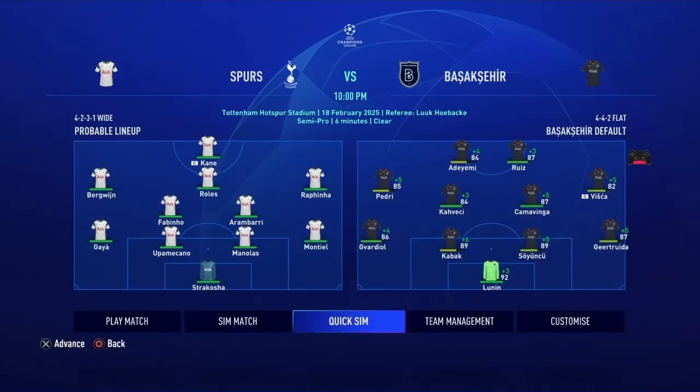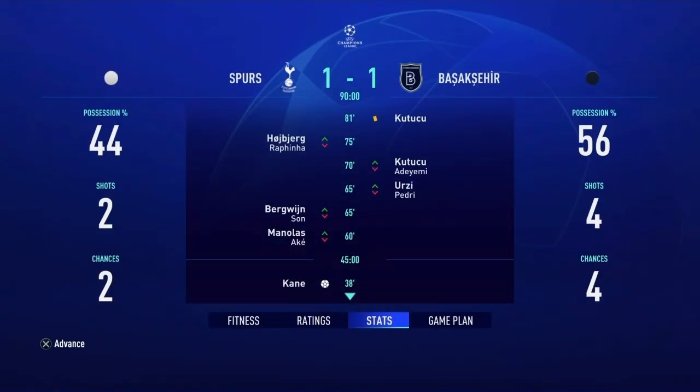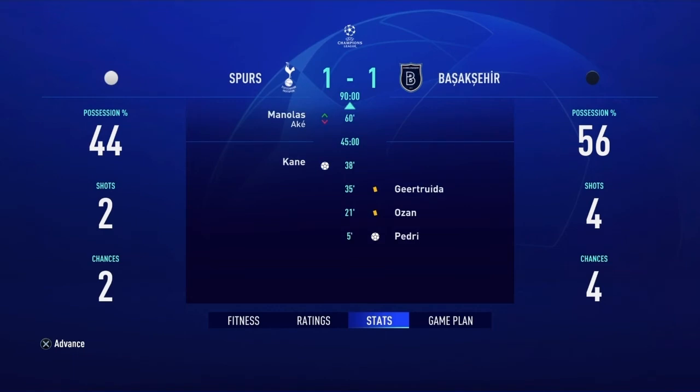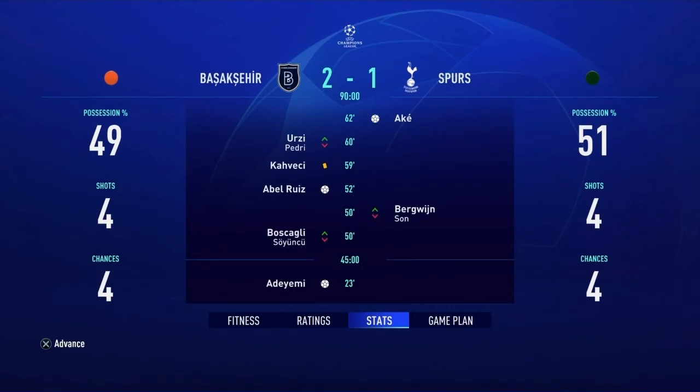Round of 16 on the road at Tottenham Stadium — full lineup. Result: 1-1 draw. Kane scored for them and Pedri scored for us in the fifth minute. For the home leg against Spurs, we're missing Kabak due to yellow cards — that's going to hurt. But we advance 2-1, with Adeyemi and Reeves scoring.